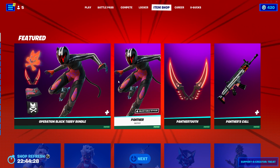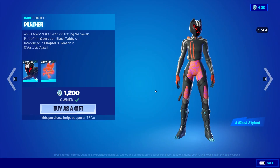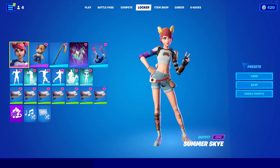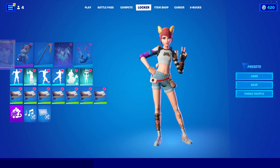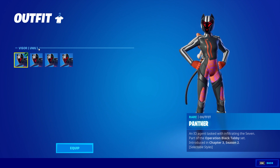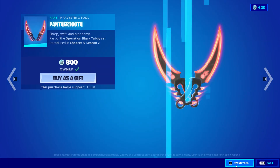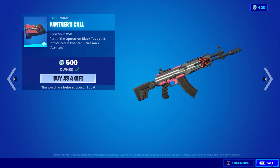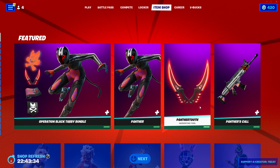In today's item shop, the Operation Black Tabby bundle is back, which I think is pretty cool. The selectable style name is a bit questionable — the first style is called 'Panther,' which is a little questionable to say the least. But she is pretty cool, and she comes with the Panther Tooth pickaxes and the Panther's Call wrap. It's a pretty cool set; you also get the banner if you buy the whole bundle.